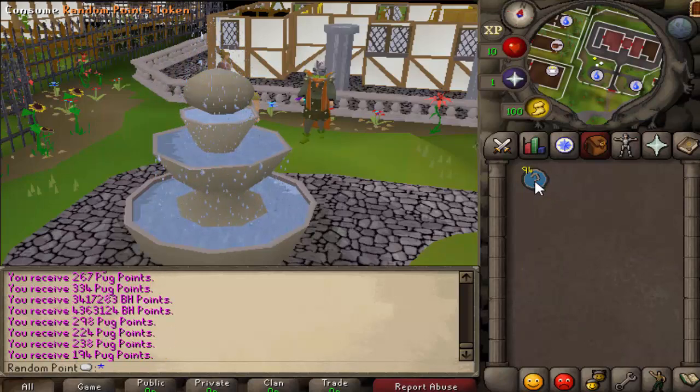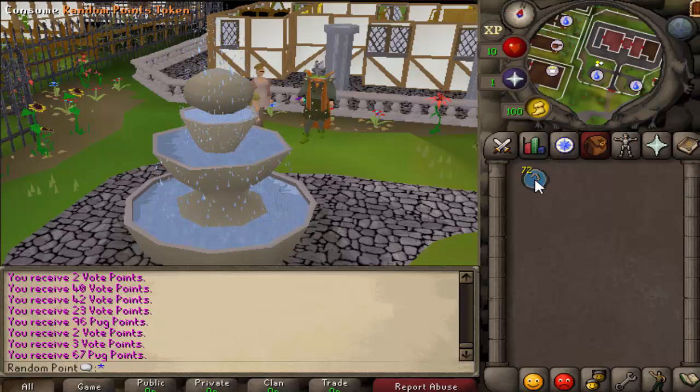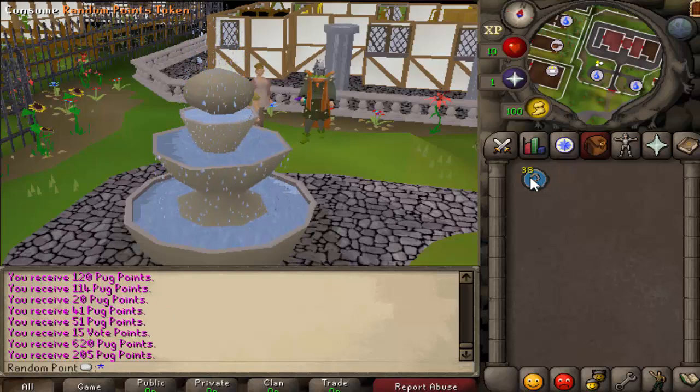So if we get anything over 300 pug points, we know it is actually pug points. This one right here is actually pug points; these others we have no clue. Yeah, this isn't going to take long at all — most opening videos take like 30 minutes of off-camera clicking, but here we're almost done.